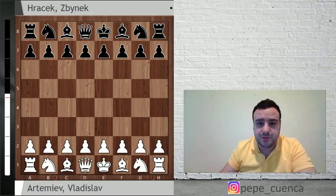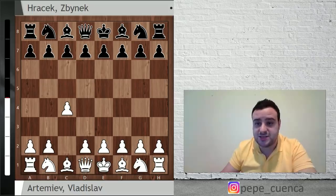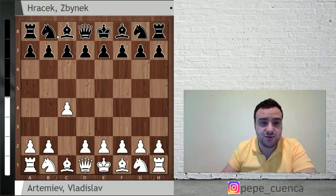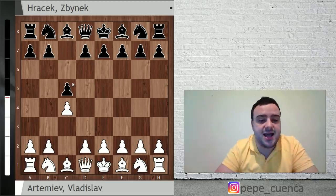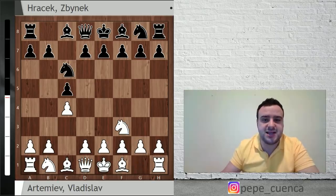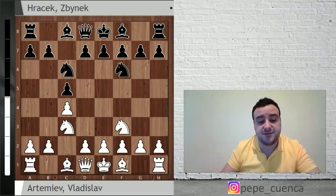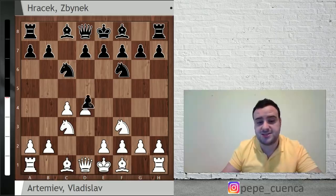Artemiev played C4, the English Opening — one of my favorites. Carlsen is using it a lot nowadays. Hracek plays the symmetric C5, so Knight F3, Knight C6, Knight C3, Knight F6. Here there are different alternatives. In the game, Artemiev played E3. D4 is also very possible — after C takes D4, Knight takes D4, if Black plays G6 we could play E4, transposing to the Maroczy structure, which is always nice for White.